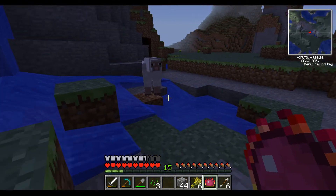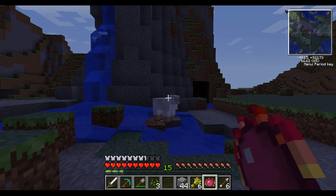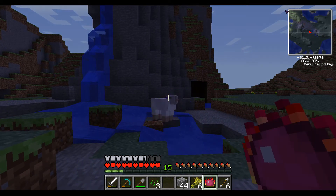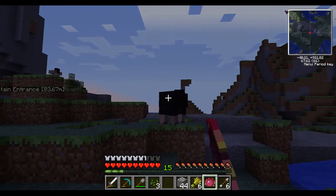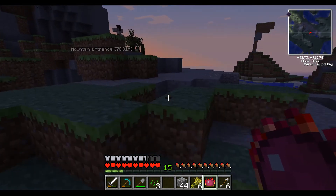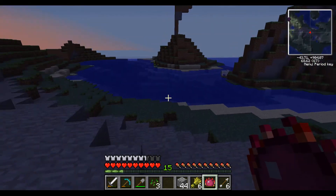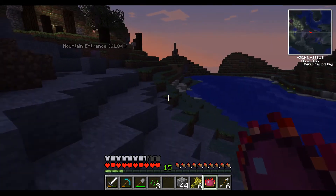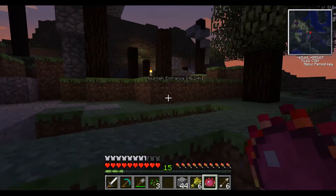It seems like it's trying to mess up — sometimes it works, sometimes it doesn't. But this is supposed to turn animals into different animals. It's being a little quirky on the server; it usually works on single player very well. But due to that, I was able to change an animal into a mooshroom. So now I have my food of choice.